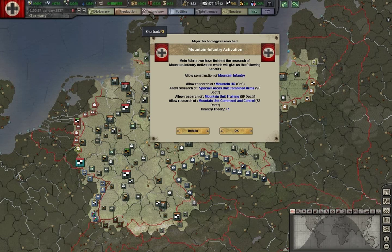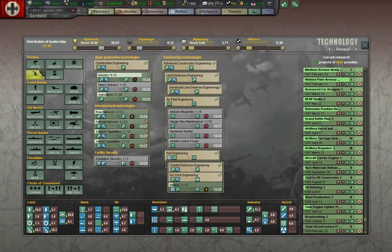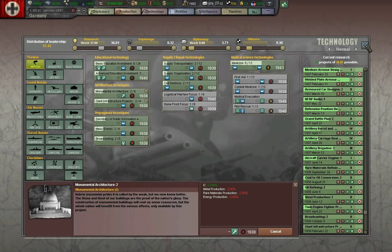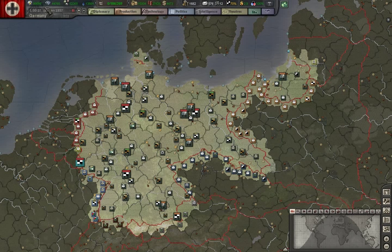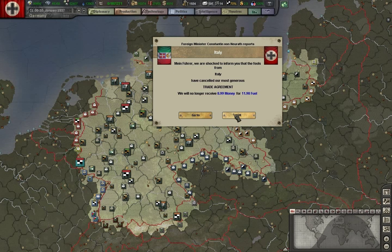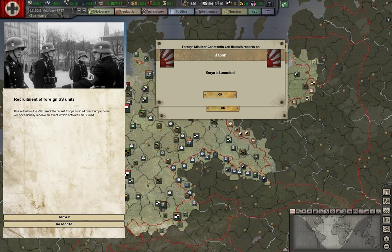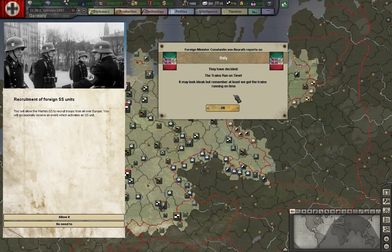Mountain infantry activation — that is very good. Monumental architecture. Panama has lost the ship. Italy is going to have trains running on time, or at least that's what the Duce wants.